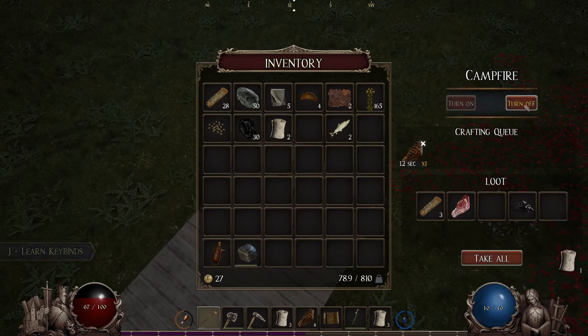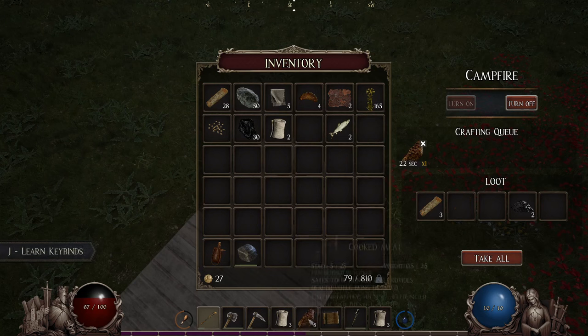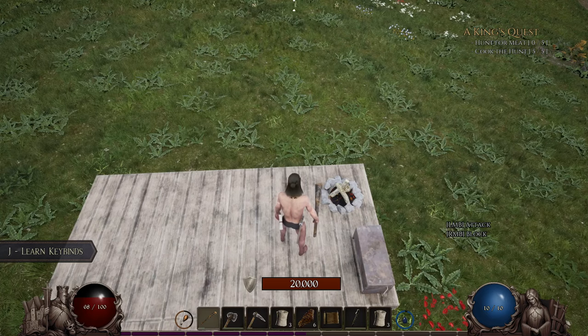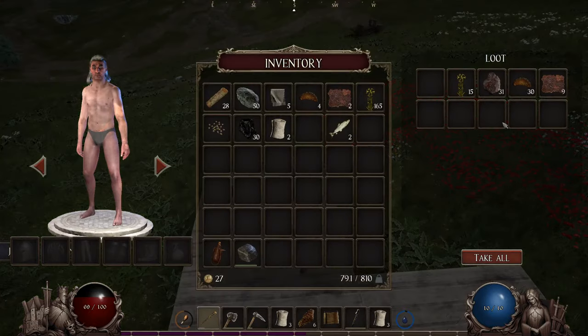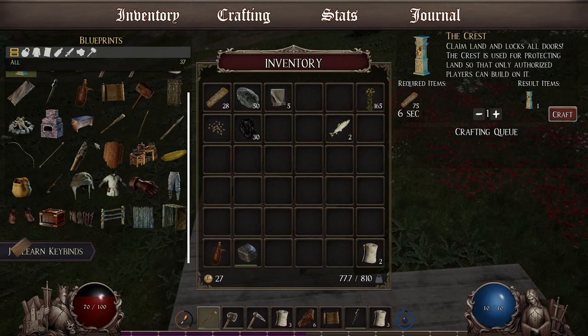I've got to figure out the control to split the stacks. Alright, let's turn that off. Now why didn't that give me the hunt — the meat? I had enough in my inventory. Didn't I have enough in my inventory? I thought I did. Let's see if we can get a better weapon now — doesn't look like it.